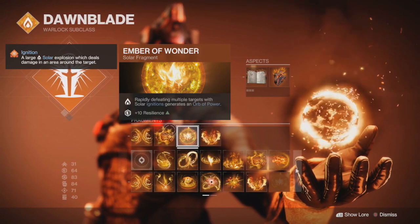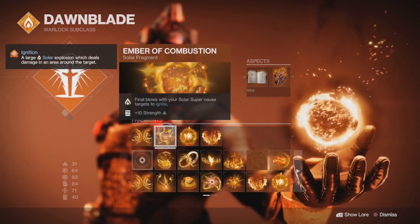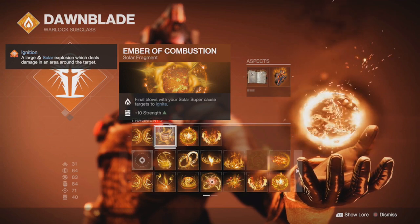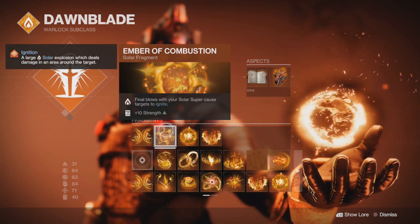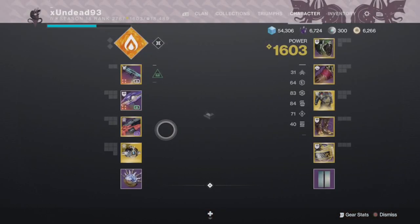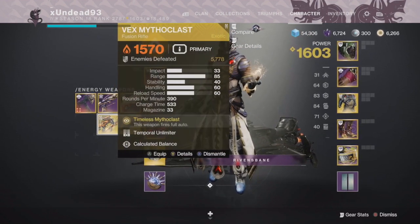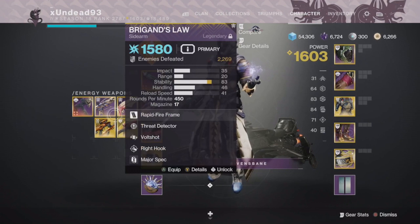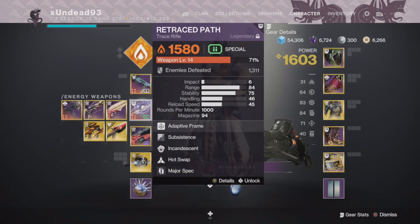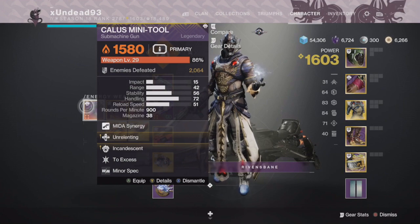The final blow from your solar super causes targets to ignite. When you're in a Well, your weapons are considered super damage, but the element of your weapon still matters — so you're going to need solar weapons. Getting into the weapons: I've got a bunch on me right now — Vex, Polaris Lance, Xalus Bane, Calus Mini Tool, Retrace Path — just to name a couple examples.